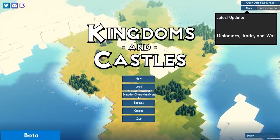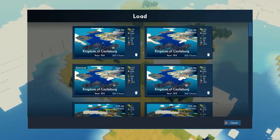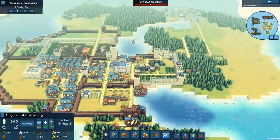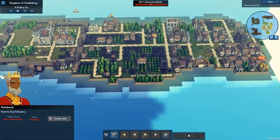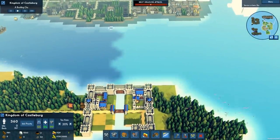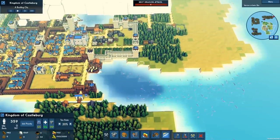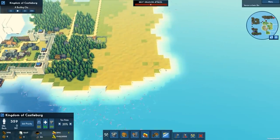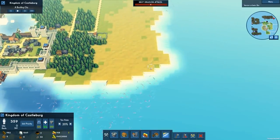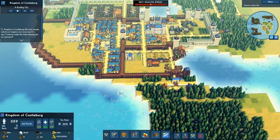Welcome back to Kingdoms and Castles. Absolutely loving this series and your guys' interactions and feedback. The year is 104, we have 360 citizens. While there's a dragon attack about to happen, King Halsbeck has been invading us. His ships generally take this route, traveling along here and landing right around here. I've got my eye on some properties where I want to build fortifications to better defend against both the Vikings and our AI rival empires.